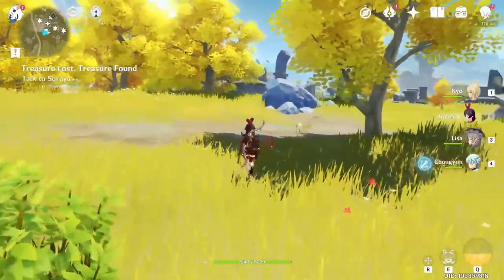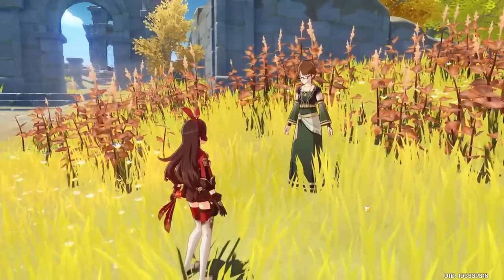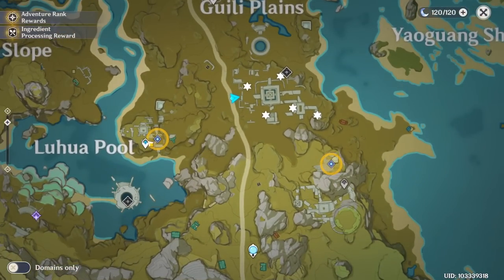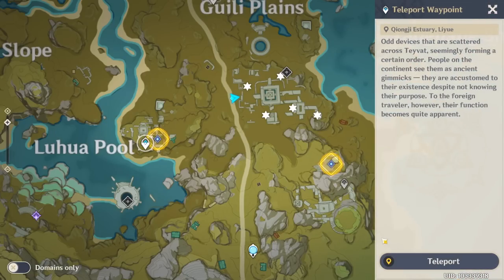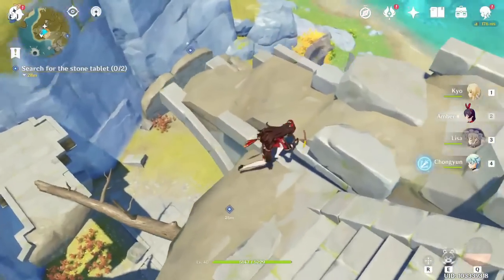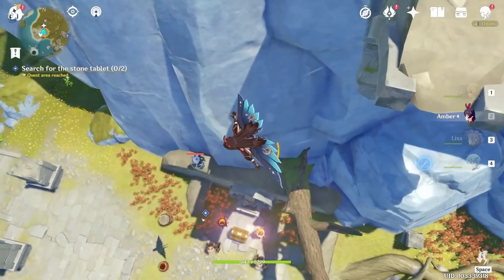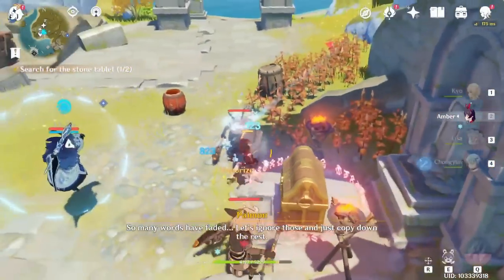Now just go back to the girl, Soraya. She will ask you to find two more. The first one is here, so let's just go there. One is here on the downside — you can see there is one but it's guarded by some enemies. So let's just go there, investigate, then run away because I don't want to fight now.